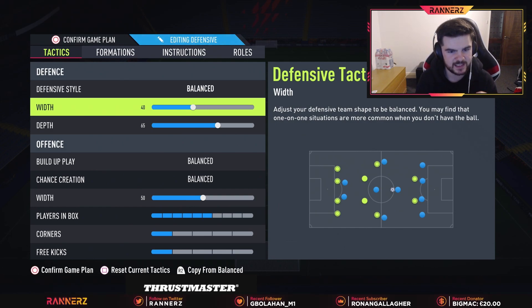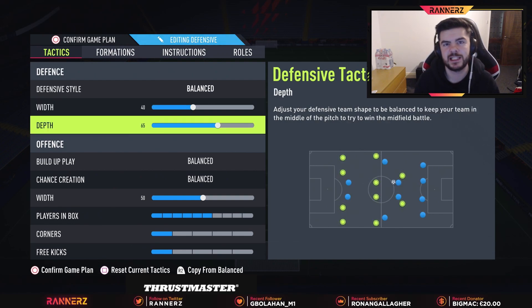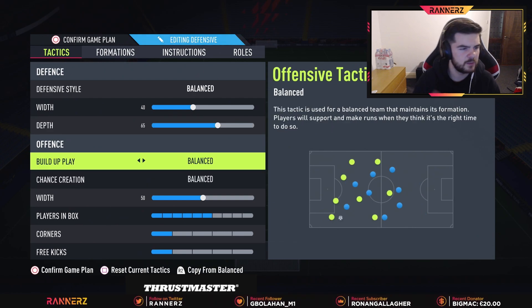Starting off with balanced defensive style, we're sticking with the 40 width trend at the moment. It keeps you tighter at the back and you don't really miss out, because when it gets to the final third where it's scary to be caught out, it doesn't really happen at 40. It makes it a lot harder down the middle. If you're on old-gen or scared of through balls, definitely lower that — otherwise keep it at 40.